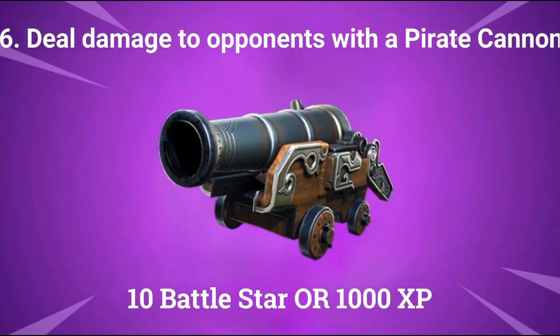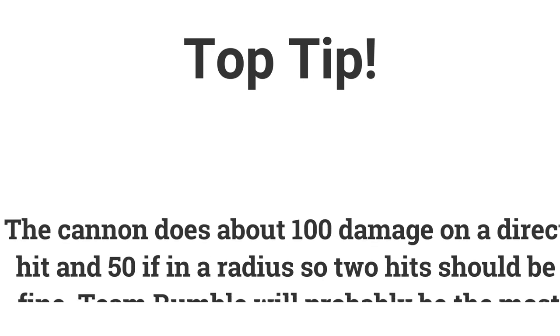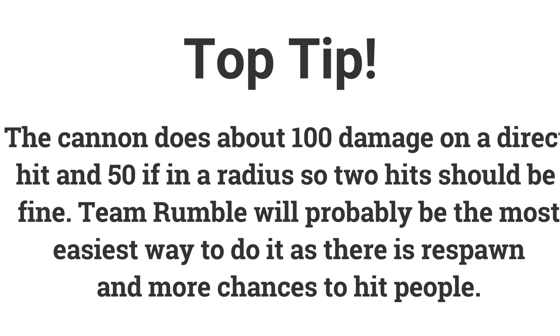The sixth challenge is to deal 100 damage to opponents with a pirate cannon — this might be the hardest challenge of the week. You only need to hit them once with the cannon. You may want to do Team Rumble, land at one of the pirate camps, and get a cannon. You could move it, but it might be hard without getting killed. Wait until people come into the circle — there are often big crowds — and shoot at them for a chance to hit someone.